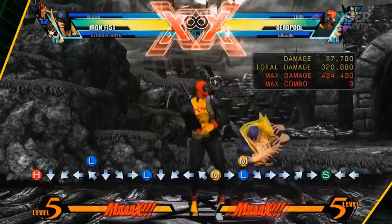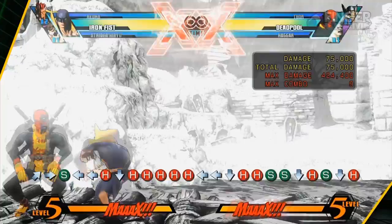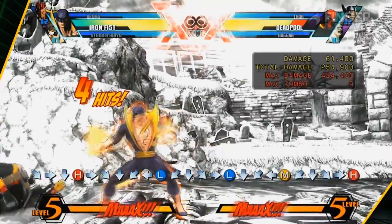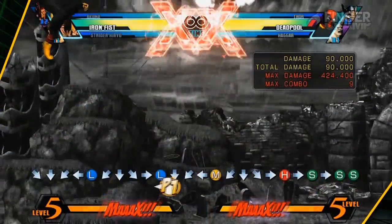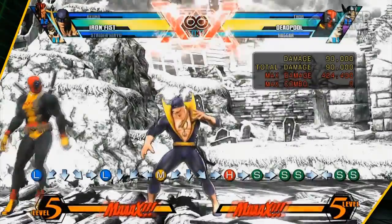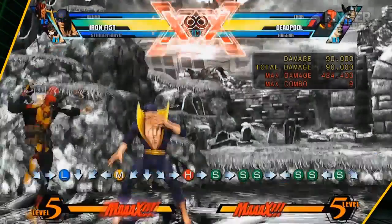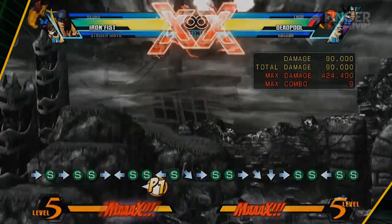Here are his crouching normals, and here goes his crouching C. His crouching C can be chained into forward C, in which you can do a jump cancel into a combo, as I stated before, which you will see in the bread and butter section. There goes his standing S. It's a launcher, but it only hits airborne opponents, so it's practically useless. It's a low and it has good range, but it doesn't work well with this game's engine.